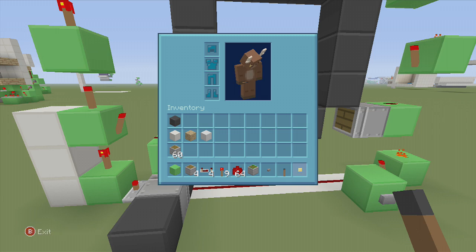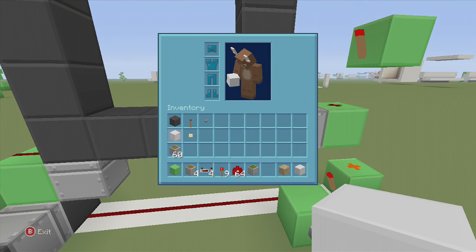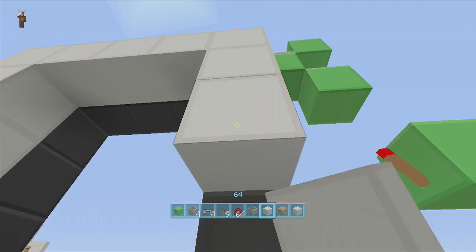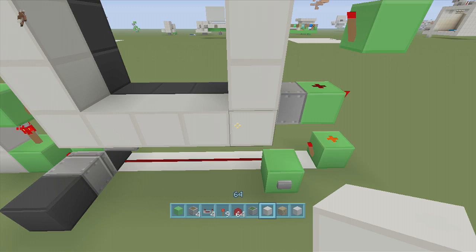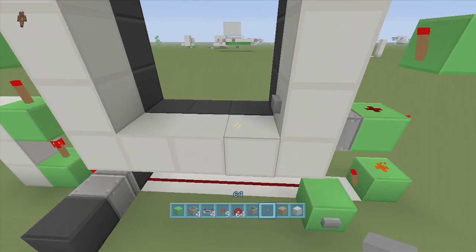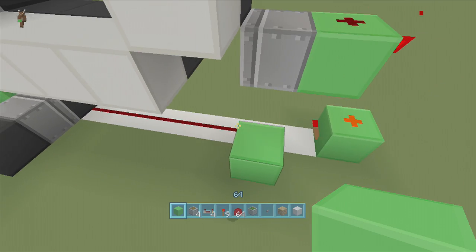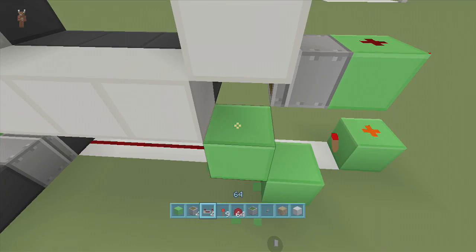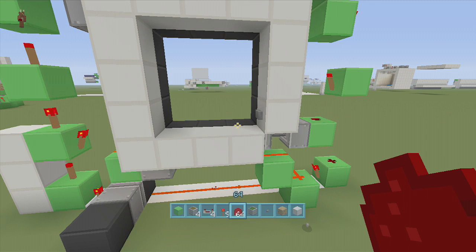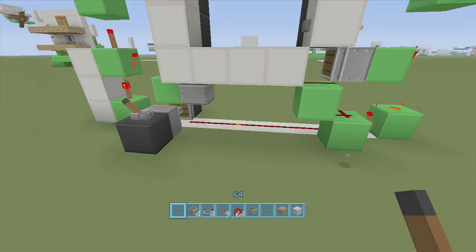Now take out your blocks of choice and make this look a little better. I like to put a row of quartz at the beginning. I recommend keeping your button as close as possible — I put the button right on the side and bring the power down like that so I can turn it on from here. Then where the sticky piston is I put a lever to turn it off.